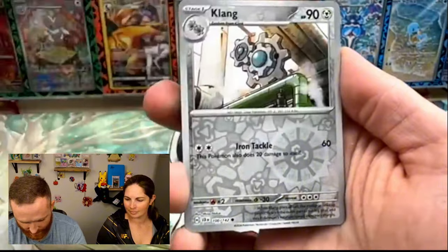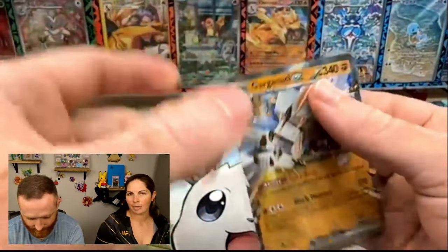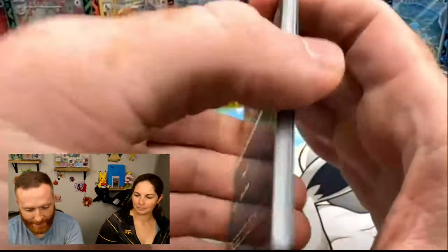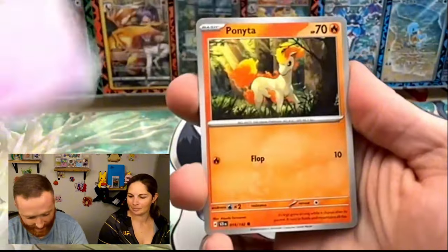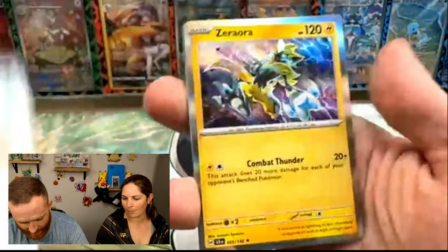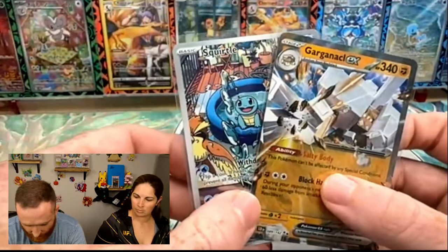We've got a Reverse Lechonk, a Reverse Klang, and then a Garganacle EX — I think we've already pulled a thousand of these. It's like the Reverse Room situation from Shroud of Fables. Last pack magic — let's see if this ETB can pay out a little more. We've technically gotten two hits so far. We've got a Reverse Rhyhorn, a Reverse Lumineon, and then Aurora. Two hits total. At pre-release, the Squirtle price technically covers the cost of this ETB.